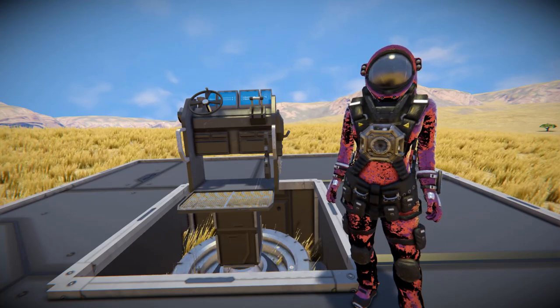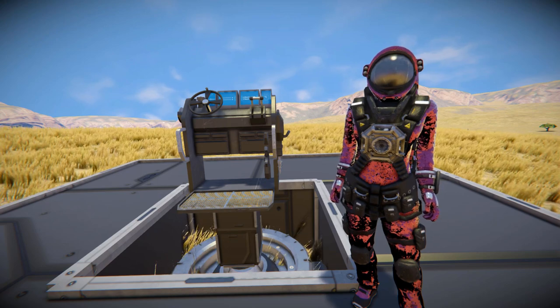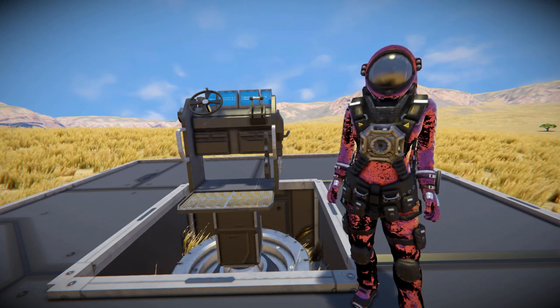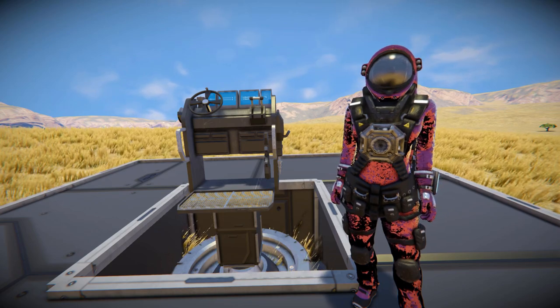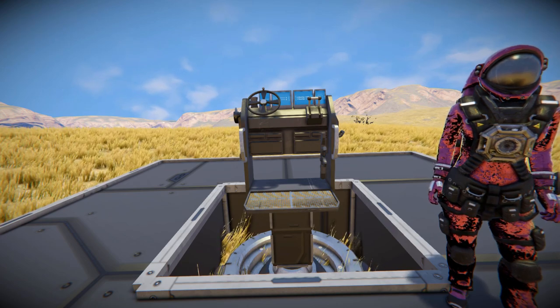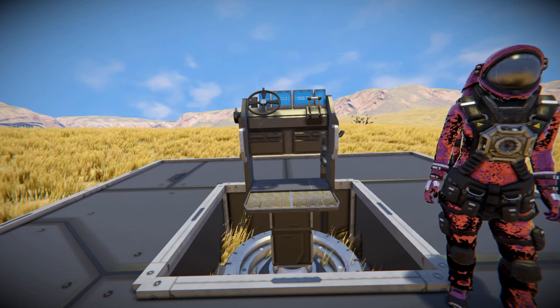Hello and welcome back to another Space Engineers Mod Showcase video. In today's video we're looking at a modded cockpit. If you haven't seen this already on the workshop, this right next to me is called the Standing Utility Commercial Cockpit, which is a fantastic small grid only cockpit where you stand up instead of sitting.